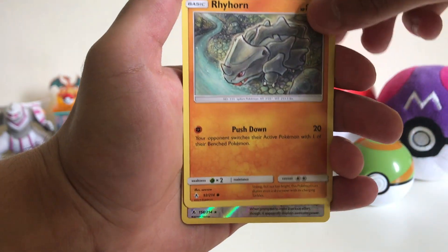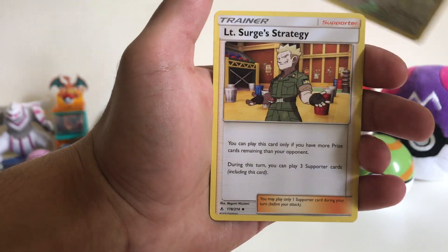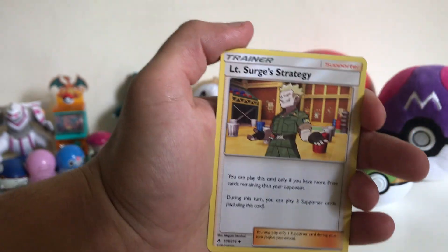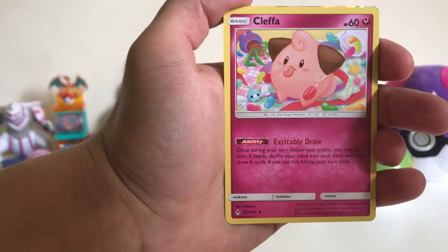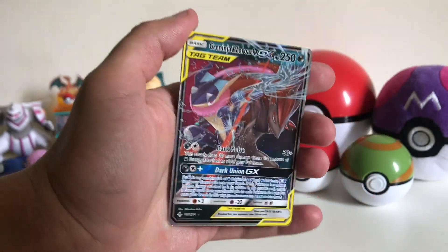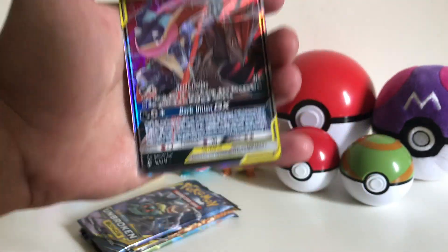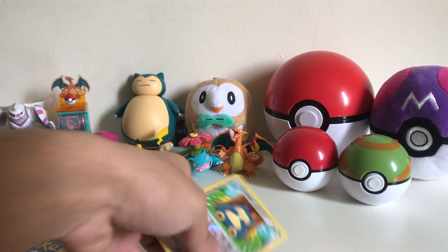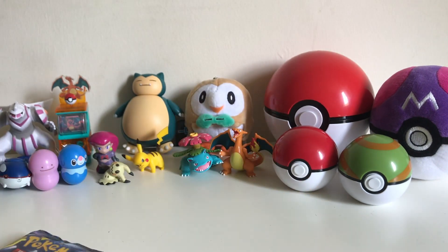A Rhyhorn, a reverse holo Snorlax which is a rare holo — so this is a good card to set aside. Lieutenant Surge, though I feel like I definitely did the card trick wrong there — sorry about that. This is an uncommon trainer. Electromagnetic Radar, a Clefairy, and our first rare is a tag team GX: Greninja and Zoroark. That is a very good pull. There's also a Water Energy. So a very good first pull alongside that reverse rare Snorlax, which has a very cute and atypical artwork.